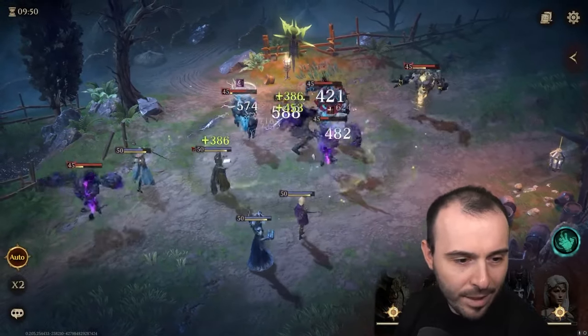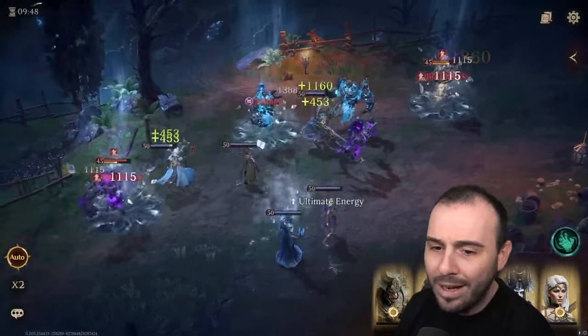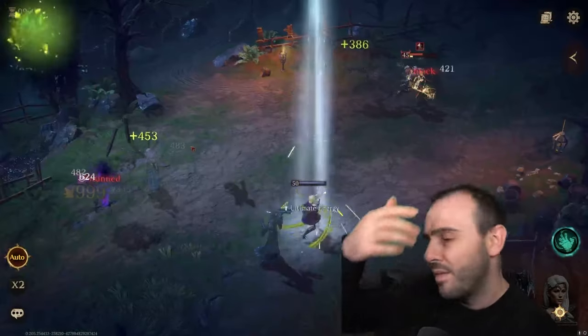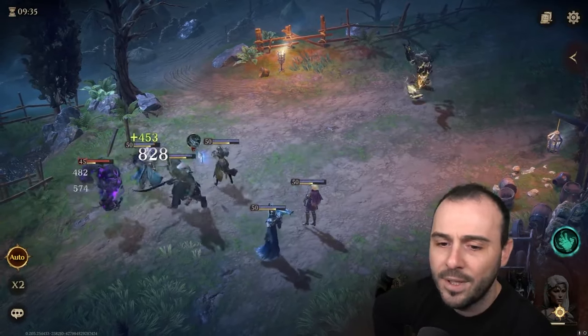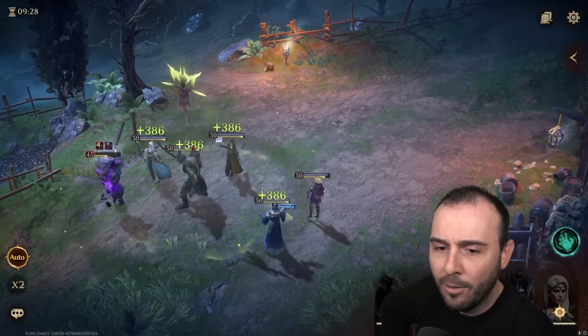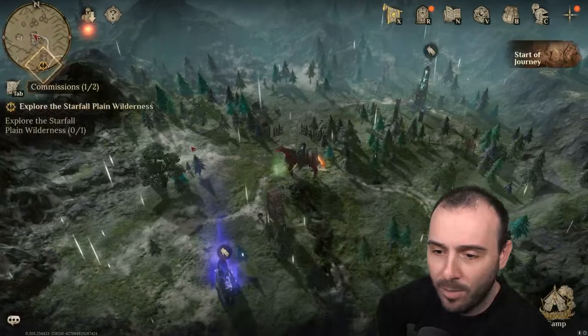Poison and Ice is good, but you lack on Radiance and Necrosis good champs. What I really lack for my Radiance and Frost is having a very good support that also does the debuff. I feel like I'll be struggling a bit to cover that on my account. I have very good damage for my Radiance, though.